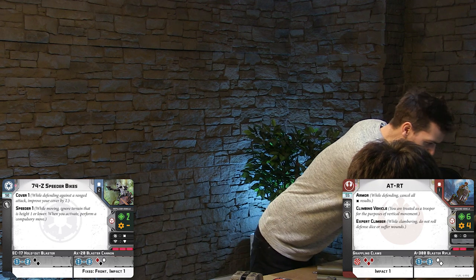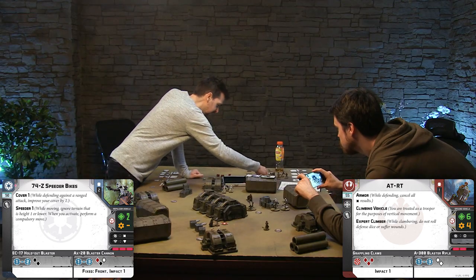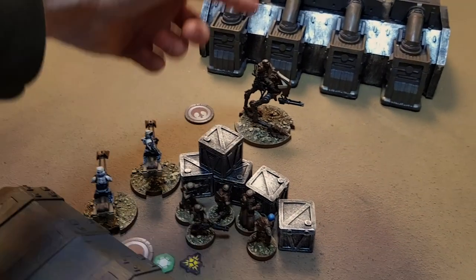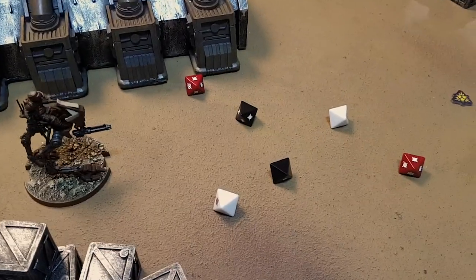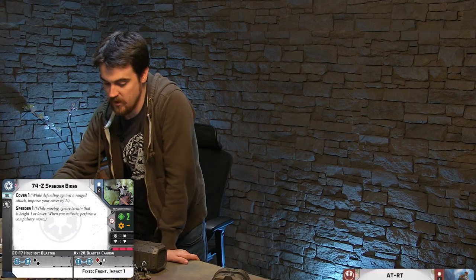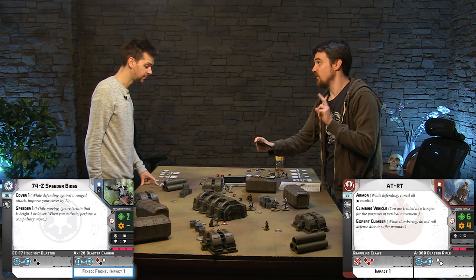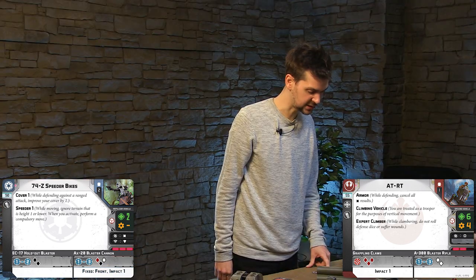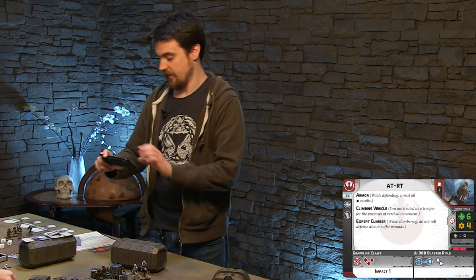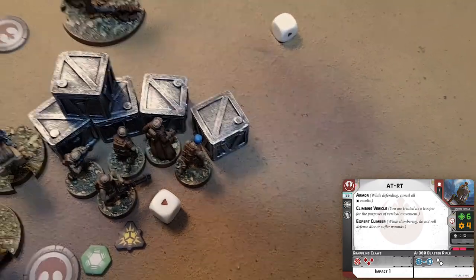I'm going to shoot at you straight away because I need to kill this thing at some point and I don't want to lose all my heavy weapons before that happens. I get one of each color dice - the rainbow dice. Two hits. I should have aimed. So normally those two hits are regular hits and wouldn't hurt my armored walker, but I have the impact rule - impact one, one per bike. So each one of those can be turned into a crit. They both damage you and you have to make your armor save, which is not so hot. One gets through and I take a damage.